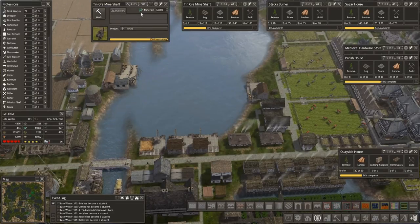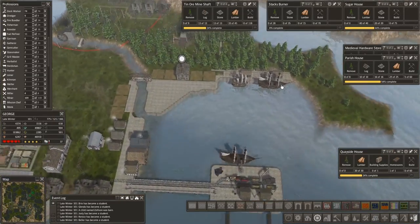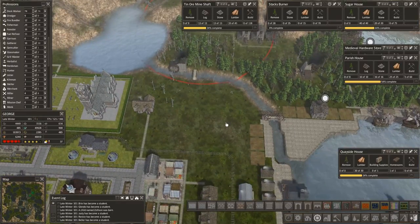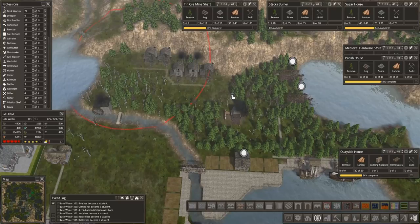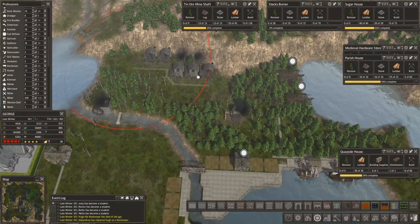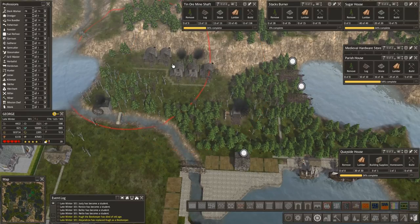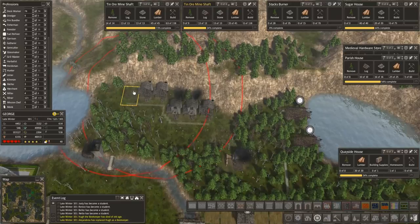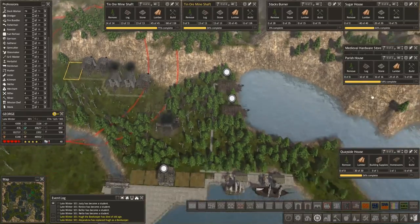My tin mine shaft is in, so this is where we're going to need lots and lots of miners, and we're going to need lots and lots of building to house the miners. How are we going to pull that off? I think it's this area right here. Is it going to be a Motel 6? It may have to be. Let's get these guys set for three for now, and ten — so three and three, let's put in twelve at the moment. They will just go straight to work afterward. Coming up: stacks burner, sugar house, hardware store, parish house, and keyside houses — let's see how these guys are doing.